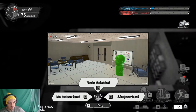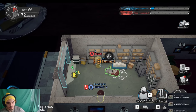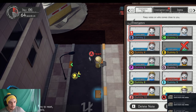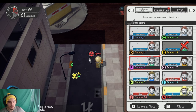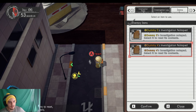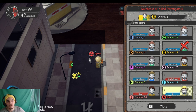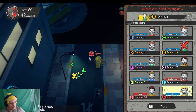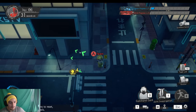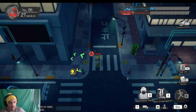Another great thing you can do as L is check dead players' notepads for evidence on who killed them. Go to items and select their notepad — if they're a careful player, they'll have someone marked who was close to them. If they have, say, Dummy 10 and Dummy 7 marked, you know it's likely one of those two. This is one of the main ways to actually catch someone as L alongside talking to the green NPCs.